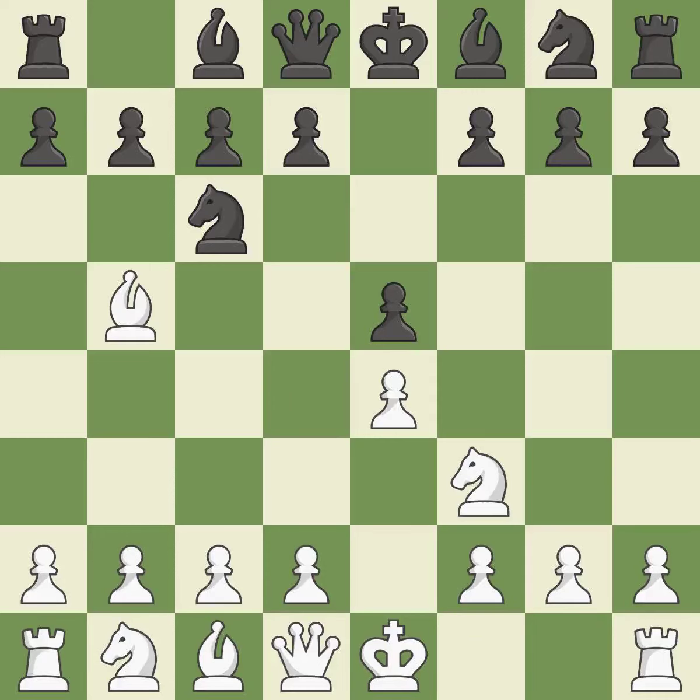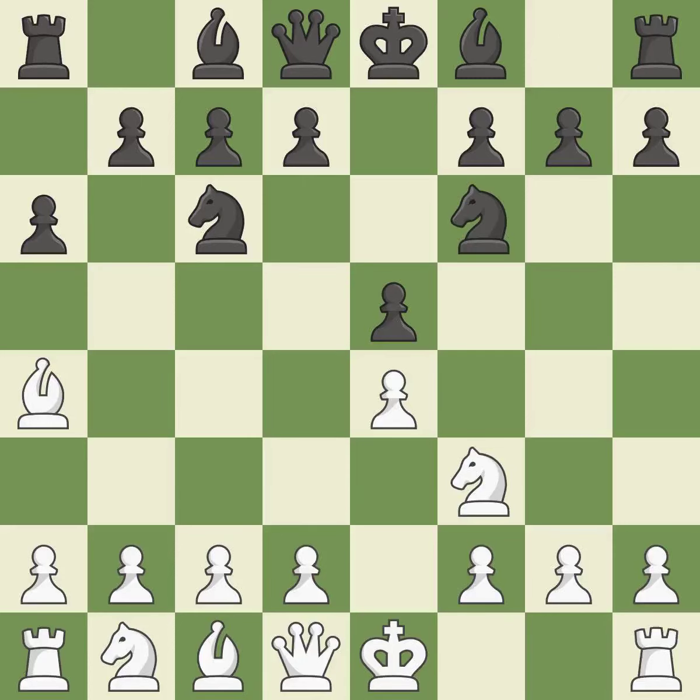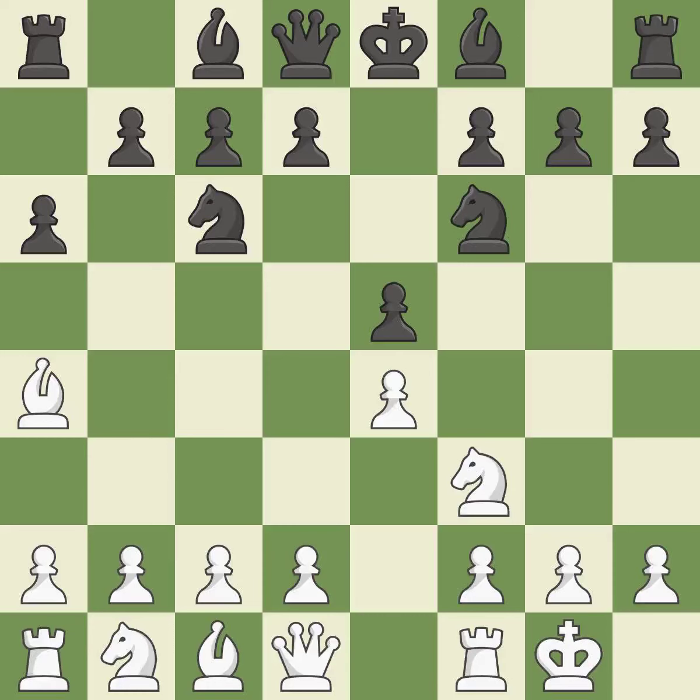The Ruy Lopez Opening develops the bishop to immediately attack the knight on c6, the lone defender of the e5 pawn. A6 forces the bishop to choose between exchanging and withdrawing. Ba4 safely retreats the bishop while keeping pressure on the knight. Nf6 attacks the undefended e4 pawn and develops the knight at the same time. Castling gets the king out of the center and prepares to develop the rook to e1.